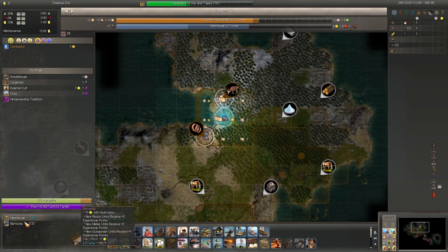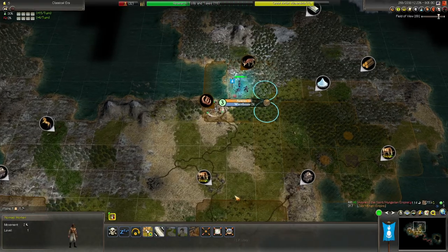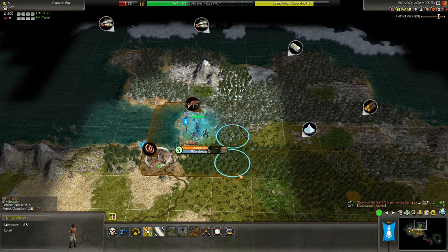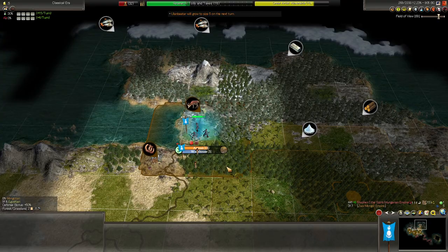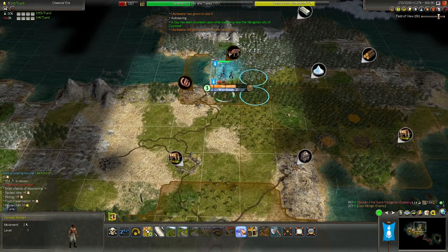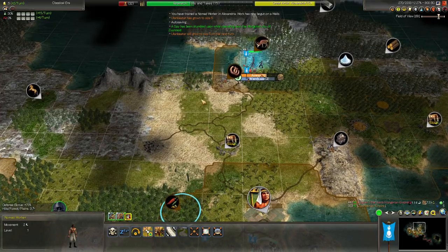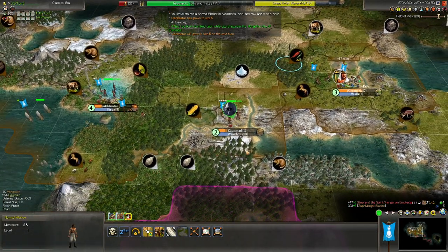You're going to be building barracks relatively soon, and then you need a third tile to work. Which means we should build grassland, grassland, grassland — and tundra. I guess it doesn't matter which of these tiles we turn into a grazing ground then. Could also build cottages — totally an option. We've had a spy stumbled upon, which means the Hungarian is spying on us — either because they don't like us, or because we are literally the only person they can possibly spy on.